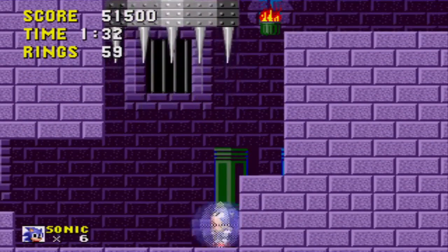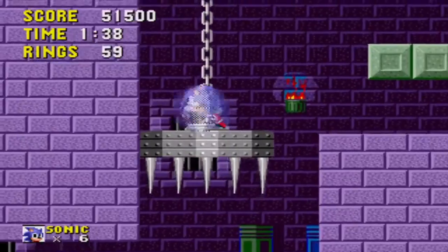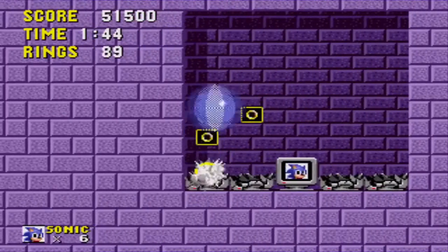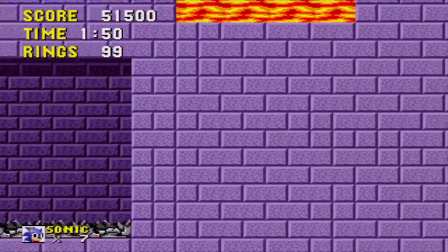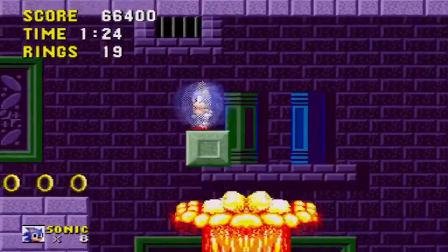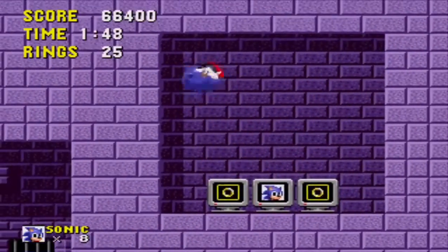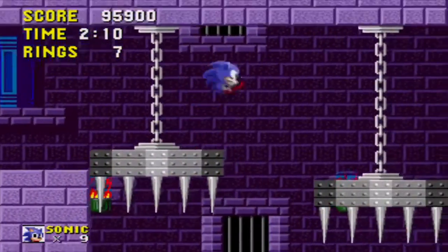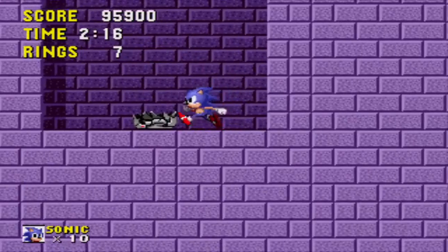The Marble Zone plays host to several hidden life monitors throughout its acts. Late in Act 1, use this falling spike trap to boost Sonic into a hidden room full of rings and a life. In Act 2, cross this lava lake by pushing the stone block into the lava — at the end, leap forward through the wall to find another life monitor. Look for these two pokey chandeliers halfway through Act 3. If you cross over them through the wall, you'll discover Marble Zone's third hidden life monitor.